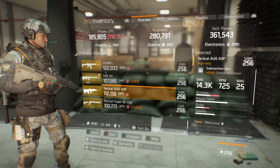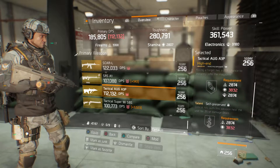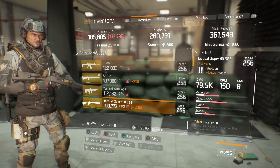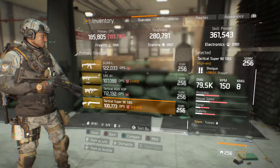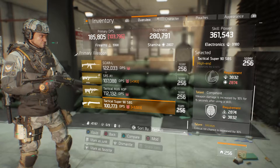We got a tactical AUG A3P with 22% critical hit chance with talents of Meticulous, Self-Preserved, and Hurried. And we got a tactical Super 90 SPS with 336% stagger with talents of Trained, Competent, and Vicious.